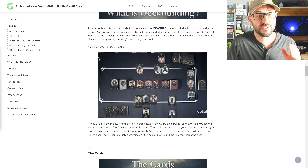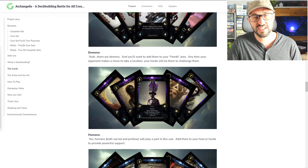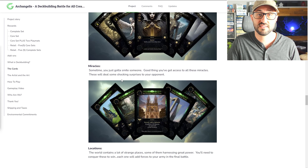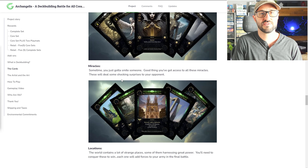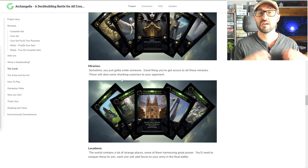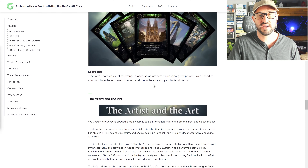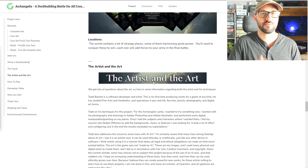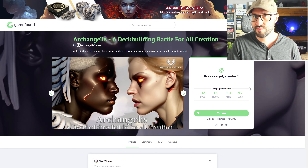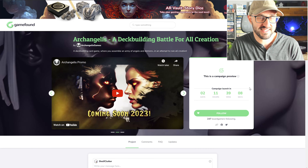The game continues until one player captures three locations, triggering the final battle. Each player looks at the location cards they've captured, and each one gives options for adding cards into a new hand. Players then compare their hands to see who has the highest strength, and that player wins the game. It's a really interesting end game because it's not necessarily the player with the most locations who wins, but it does tip the odds in their favor.